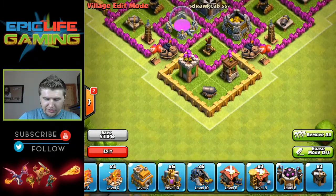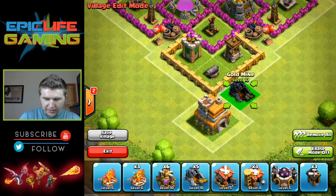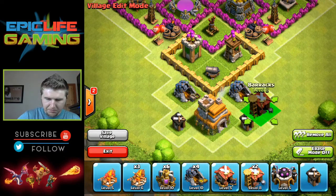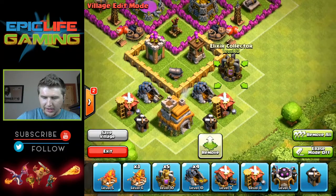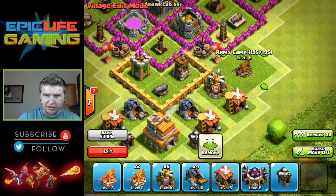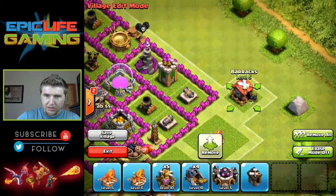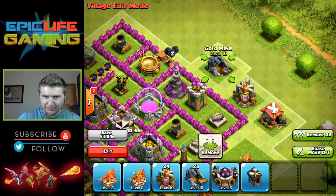Now he puts his Town Hall on the outside right there, then his Gold Mines right there and right there, and a Builder's Hut right there. I like the way he does it like this — I'm not sure about the two spread outs being one out, but we'll see how it does because you can fill in spots this way. He also has his Dark Barracks built, which I don't yet, because he obviously has his Barbarian King and I don't — so there's no reason for me to build Dark Elixir troops when I'm trying to save as much as possible.